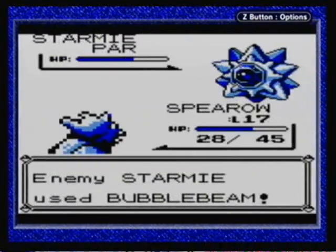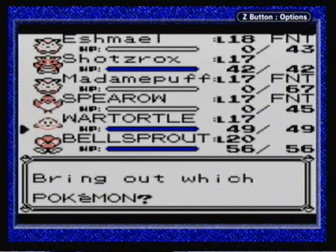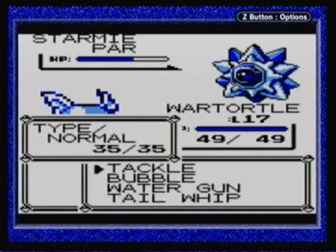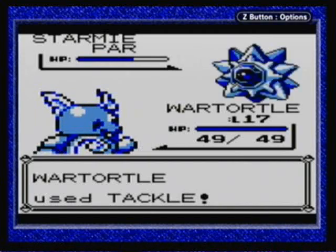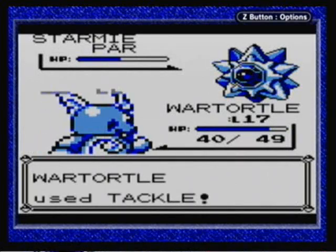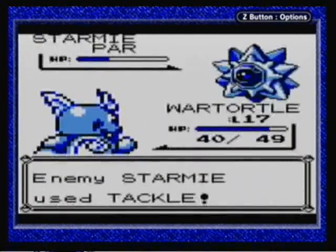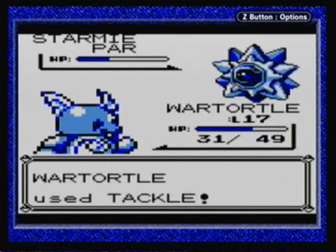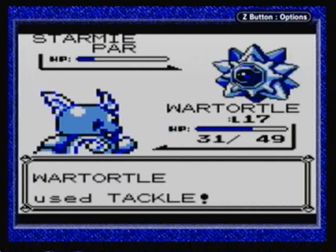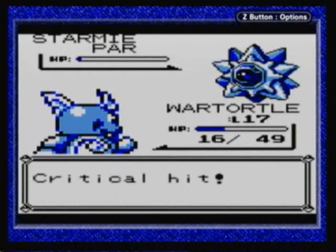Okay, well let's go to Wartortle and just try to take this out with force. Obviously the water attacks aren't going to do anything. Tackle will though. Well, it also has Tackle, so this is going to be a Tackle War. I declare a Tackle War. Also, I believe that Starmie also has Recover, so it's probably going to use that at some point too. Not before I take it out though. And there we go!